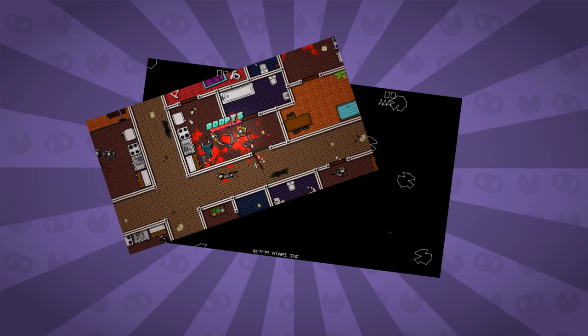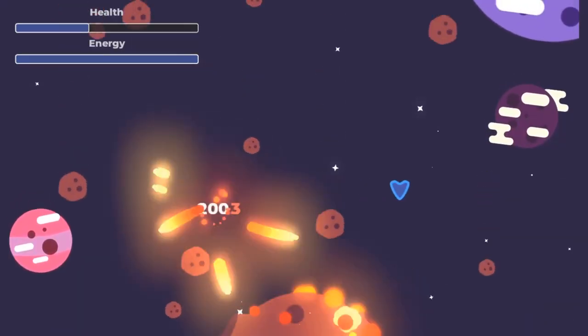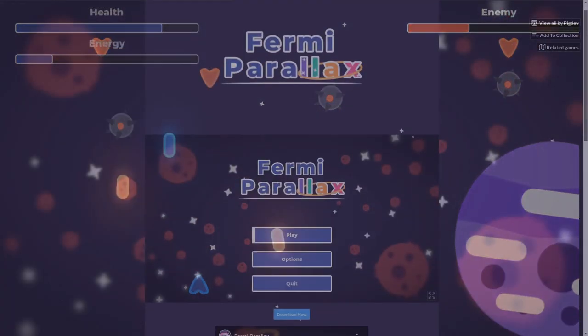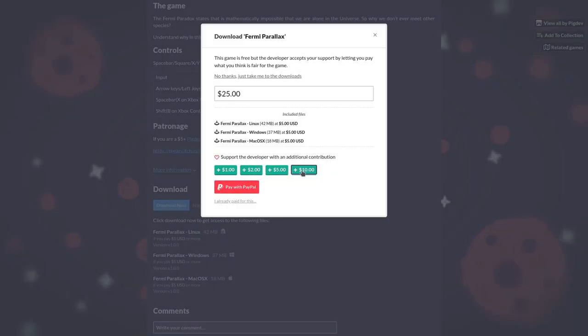Top-down shooters are those games where the camera is right above the character with a wide vision of the game world and the character can move in all directions. Most importantly, the character shoots at enemies. Games like Asteroid, Hotline Miami, GTA 2, and Ikaruga all fit in this genre. By the way, I have a game called The Fermi Parallax, which is a vertical scroller — a space shooter sub-genre — that also fits in this genre. I'll put a link in the description if you want to play it; it is available for free on itch.io.